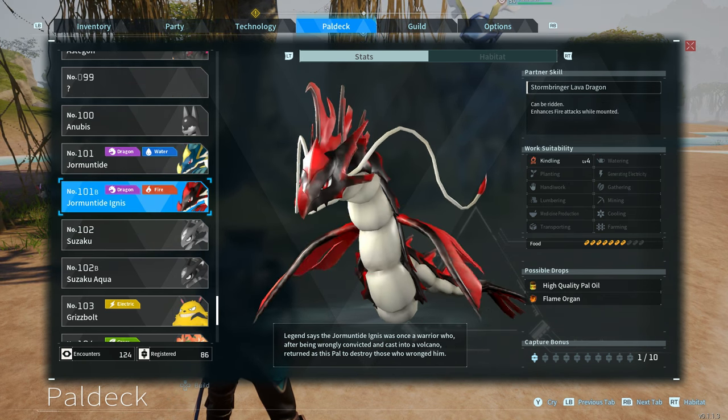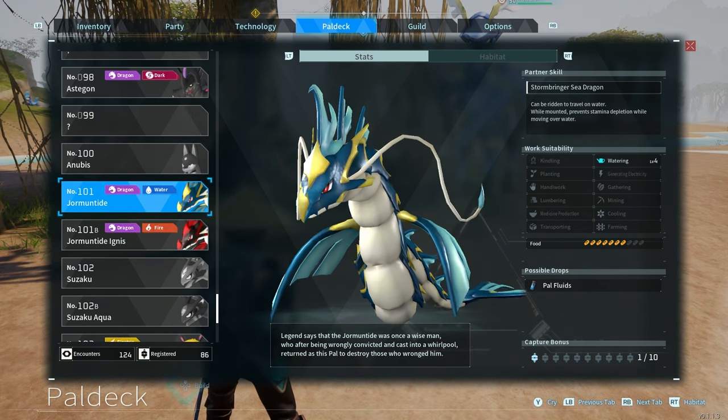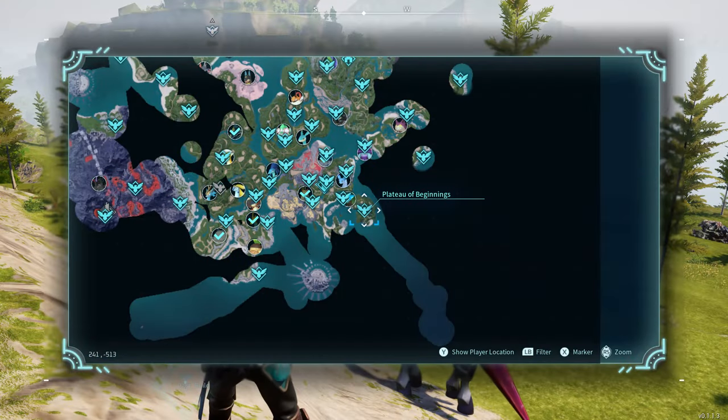Here is Dormatide Ignis. He's going to have Kindling level 4, so this guy will help you if you need fire at your base, such as for smelting. He definitely speeds up that process, and Dormatide speeds up the process for things that involve watering.